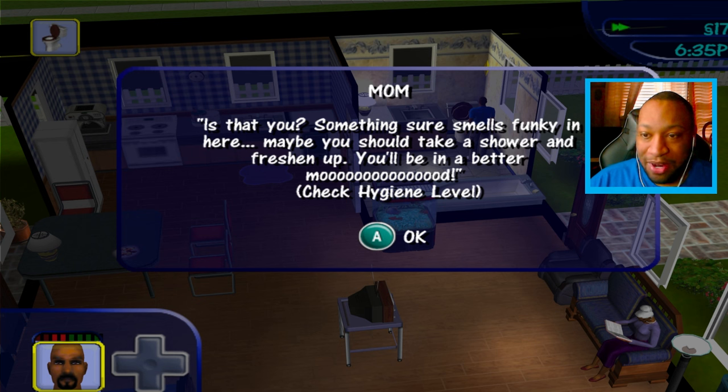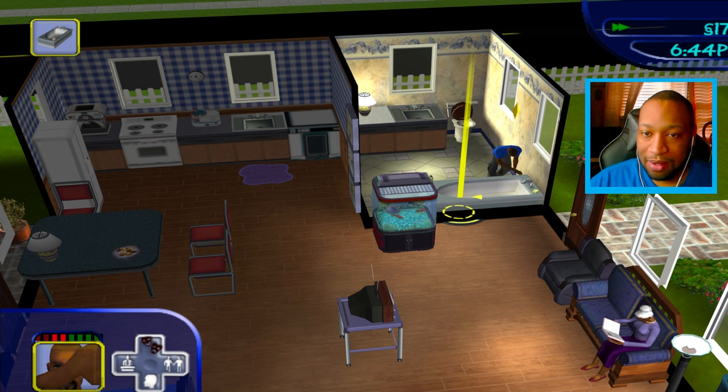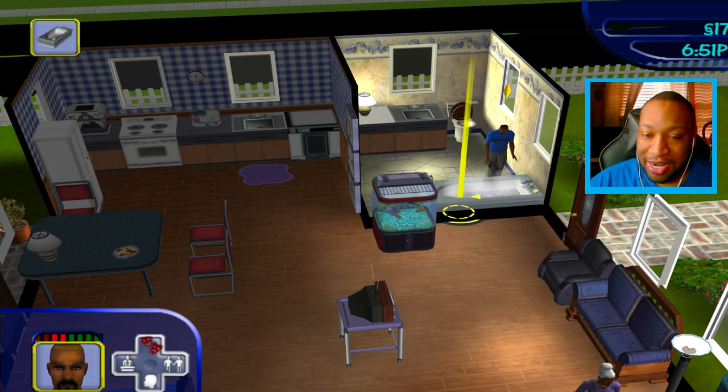We need some puppy training pads at my big age — peed on the floor! 'Something sure smells funky in here, maybe you should take a shower and freshen up, you'll be in a better mood.' I'm moving out. I think she's making my life hard on purpose so I'll want to leave, but don't play me because I can be more petty than you.